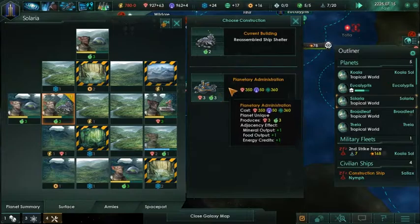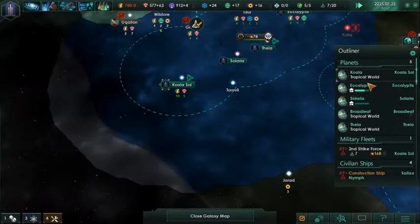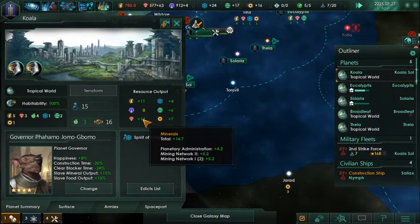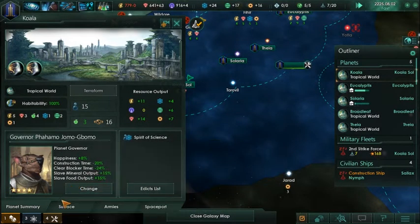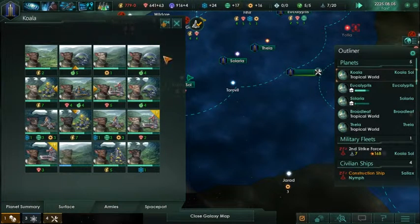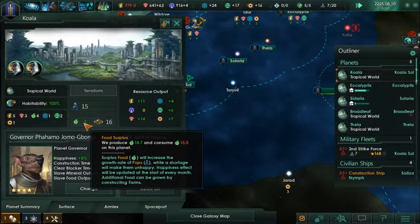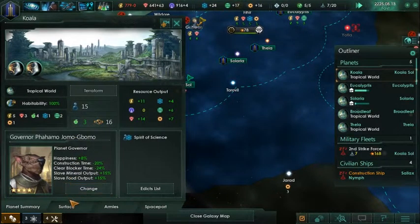We have five populations - we can do planetary administration, we'll definitely do that. It gets rid of some of our influence points. What are we putting out the most of? Minerals, energy, a good bit of every science. We're going to have max population in a way where I think we're going to be pretty much min-maxed fairly well, to have equilibrium with food, which is what you want.